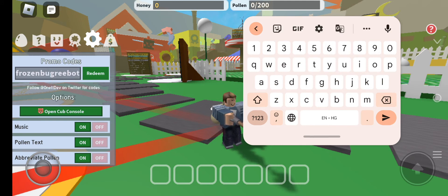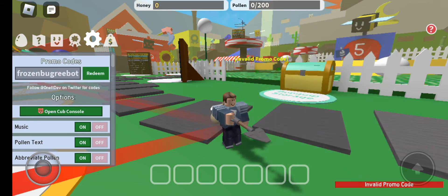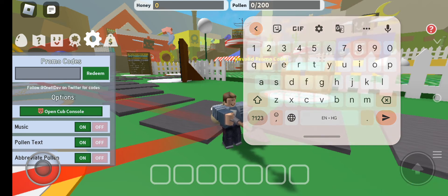Use this particular code because approximately the majority of players are indulged in this Bee Swarm Simulator game, so you could also enjoy rewards by redeeming it. Let's tap the redeem button — we've seen the notification 'invalid promo code', which means this code may be expired or outdated. Our next code is 5MFavorites — F-I-V-E-M-F-A-V-O-U-R-I-T-E-S.